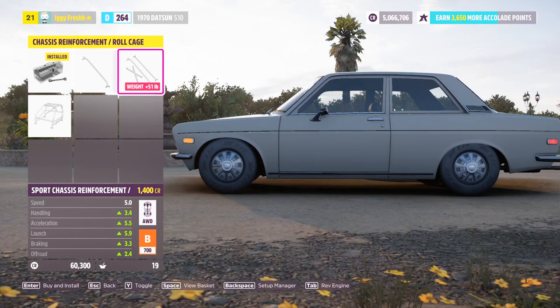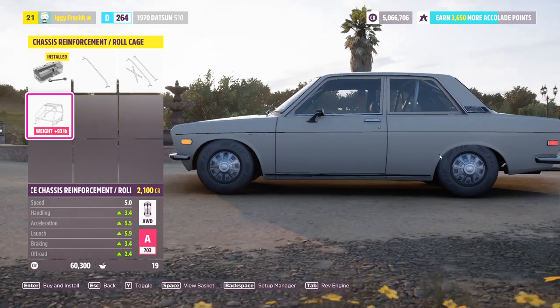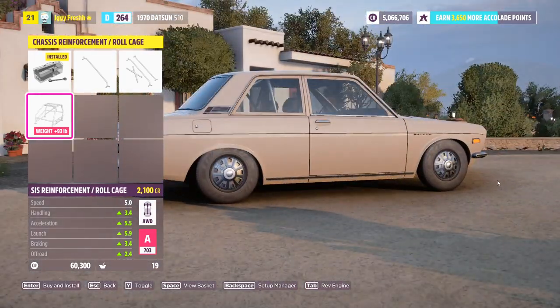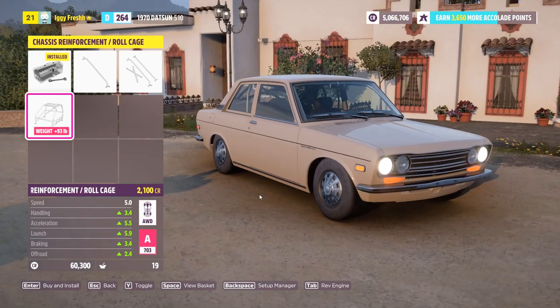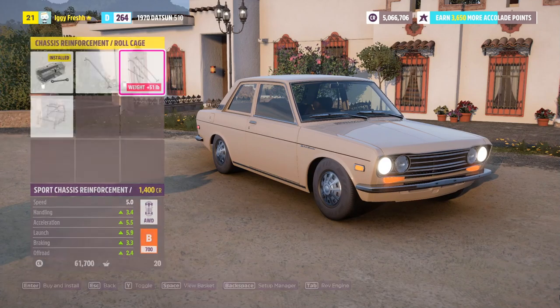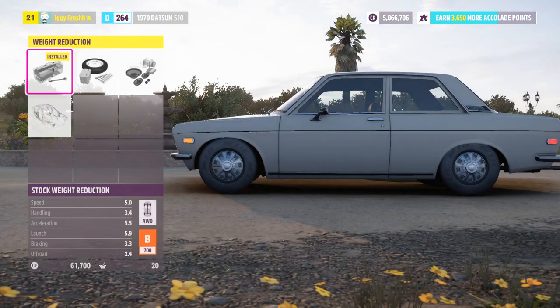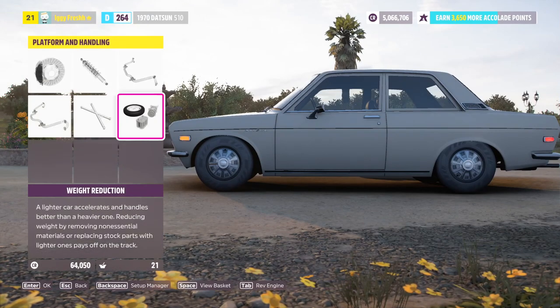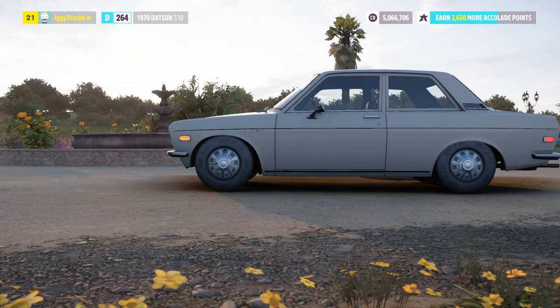Chassis reinforcements — I think we need that, but a full-on roll cage would give it away since we need to keep this a sleeper. We can't give away the fact that this car is extremely fast, so we're not going to do that. Weight reduction — absolutely, we need to do that. This car is going to be insane.